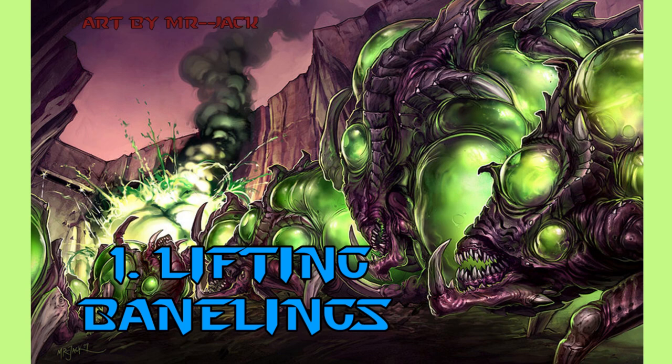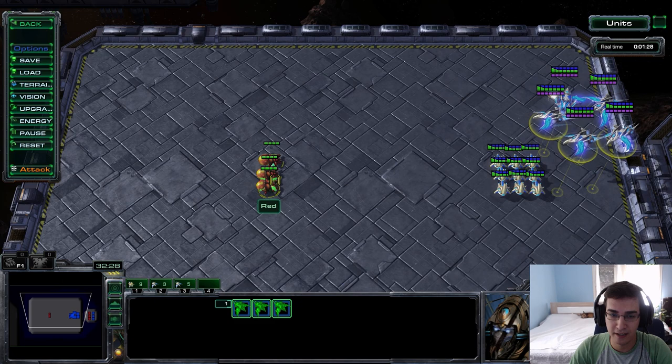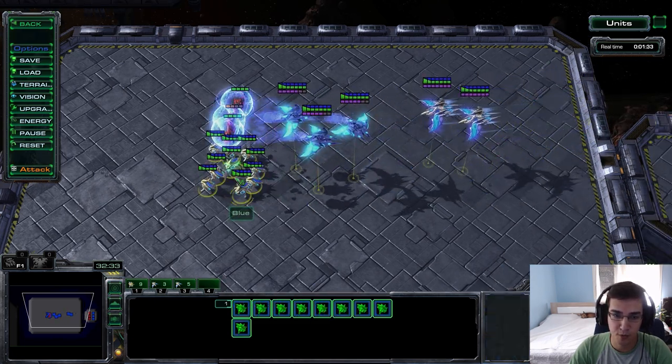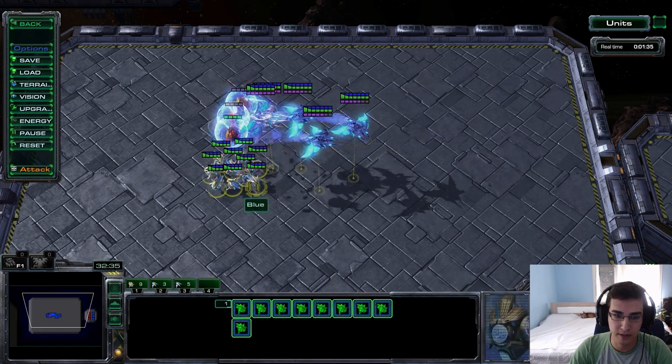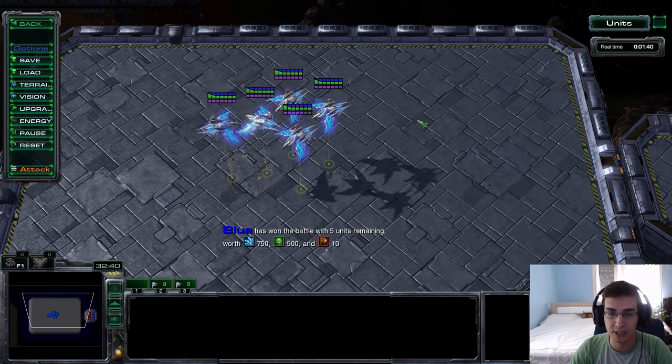Number one: lifting banelings with Phoenix. Once the banelings are killed while in the air, they will still do splash damage to units on the ground, so you have to be careful when you play PvZ. When you lift the banelings, make sure there are no units running underneath just as you kill them. If you send probes underneath and then kill the banelings, the probes will die from the splash — even though the banelings are killed in the air, units on the ground still take full damage.